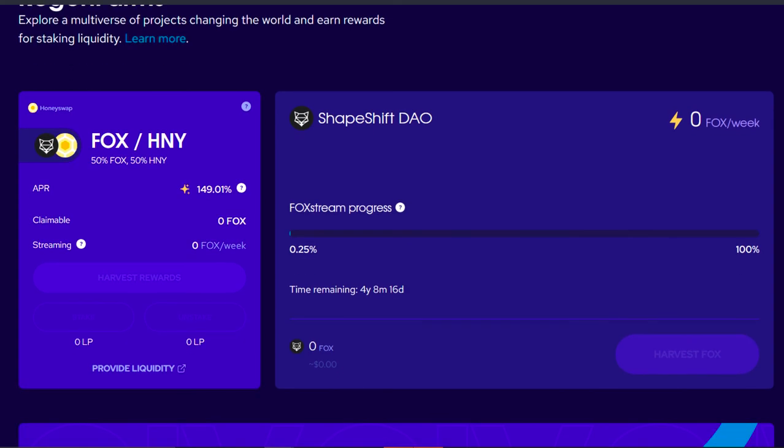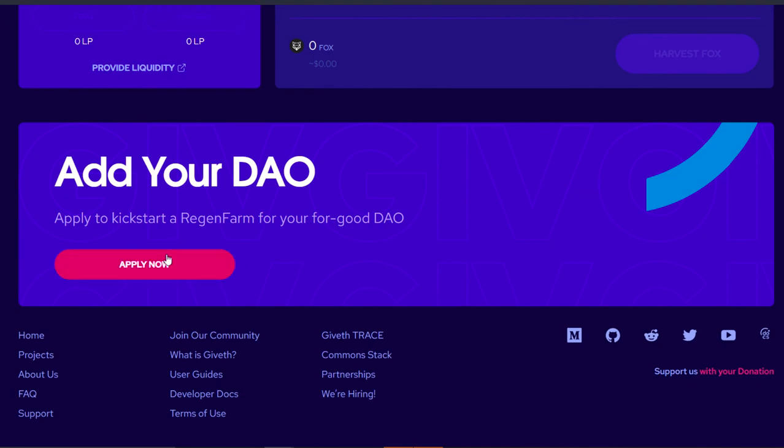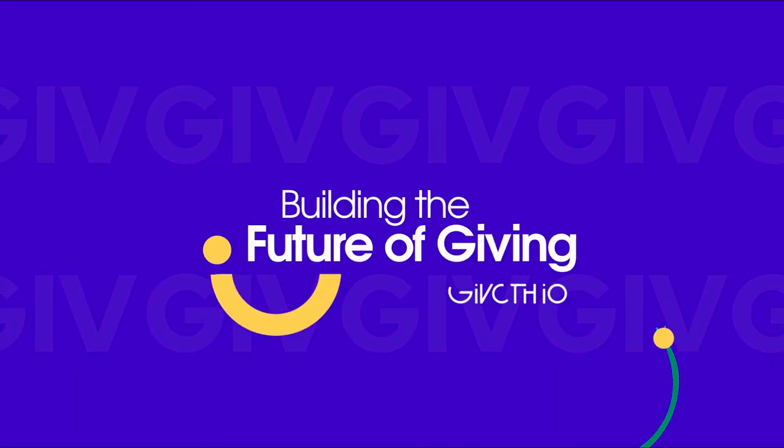If you have a for-good DAO that's interested in starting a Regen Farm, you can scroll down to the bottom of the Giveth Farm page, click the Supply Now link, and it will open the application form. That's all for Regen Farms. Thanks for watching, and we hope to see you soon!